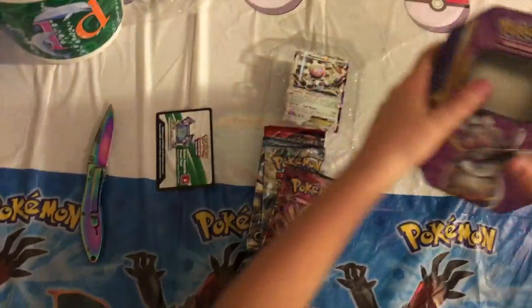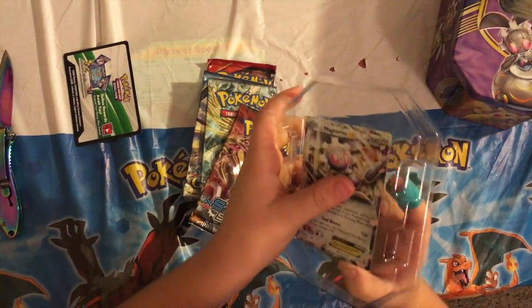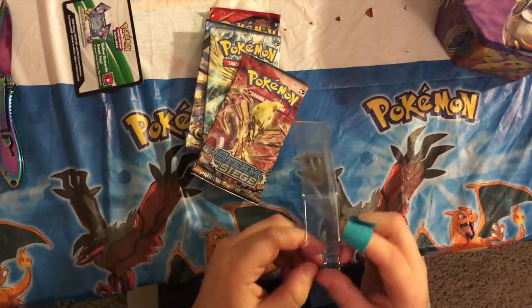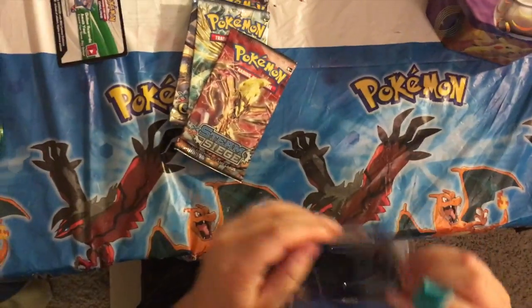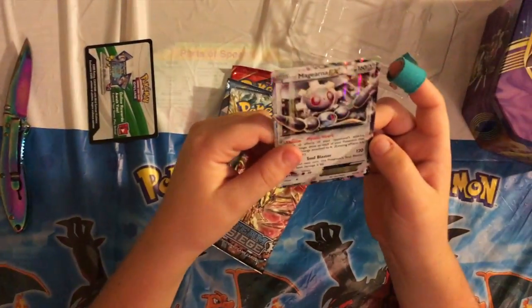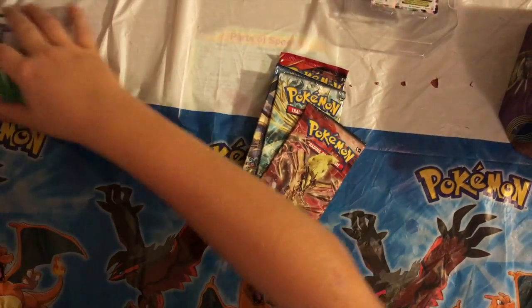Here's a look at the box. I'm gonna take out the Magearna EX card. I don't wanna dent it. Oh, how'd they do this? They put it in the front. Here's the Magearna EX — that looks really nice. Put it out here, and code card to the side.